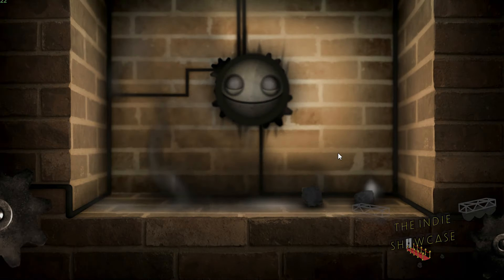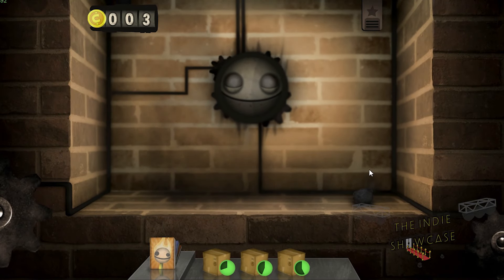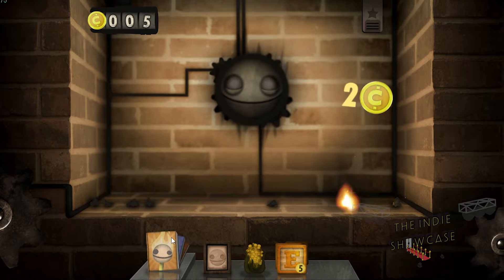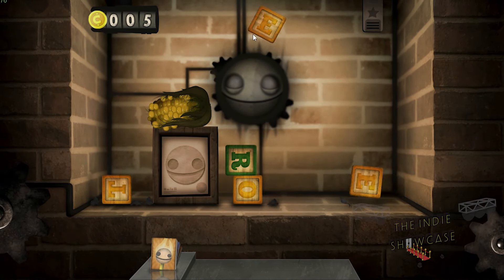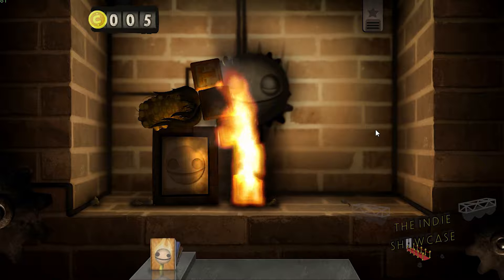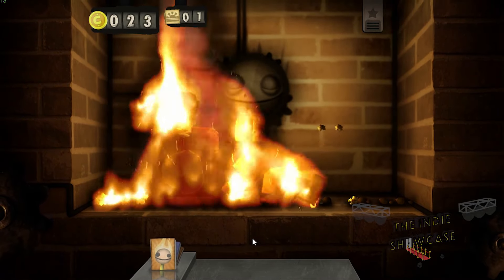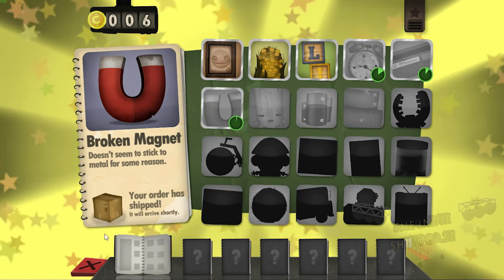According to the signatures at the end of every letter, they are written by a Miss Nancy, who is the representative of the Tomorrow Corporation - the studio that made this game in real life, but in the world of the game, the creators of the fireplace that you're staring at. She thanks you for purchasing the fireplace and you're given a catalog of items to go with it, anything from building blocks to batteries to someone else's credit card and corn on the cob.